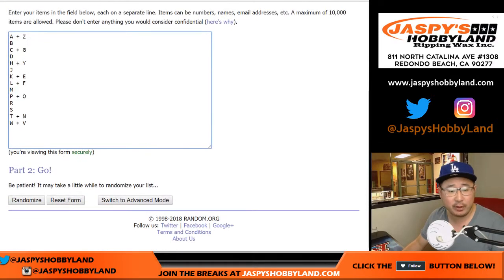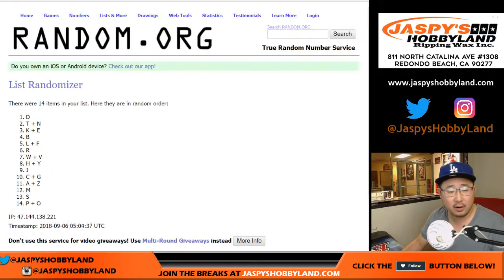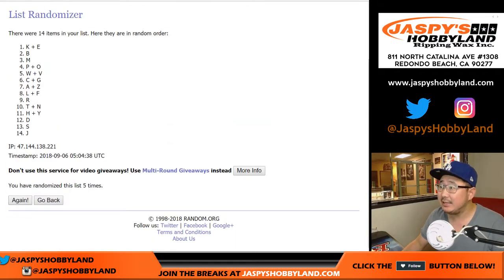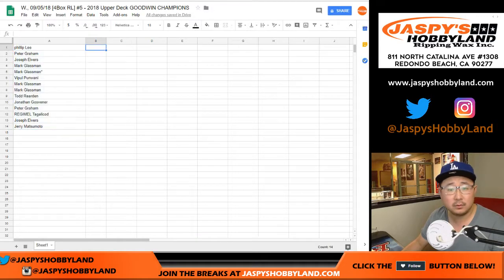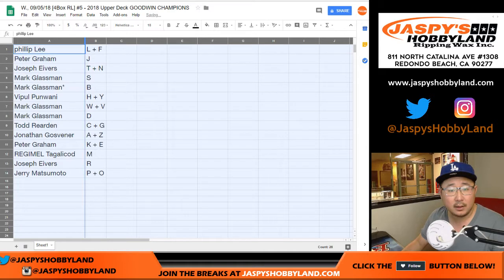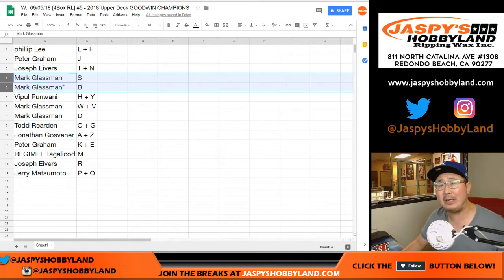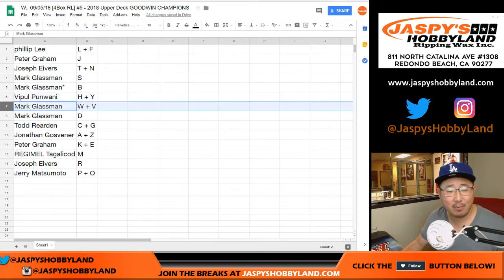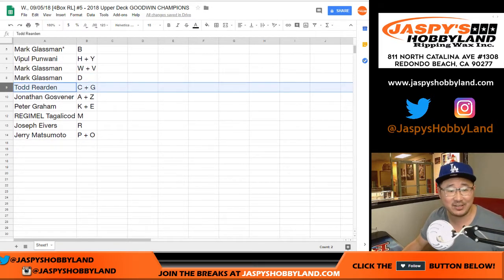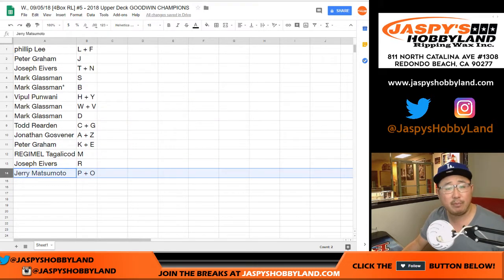Once again, 6 times for the letters. L, F, down to P and O. Phillip with L and F, Peter with J, Joe with T and N, Mark with S and B, Fibble with H, Y, Mark with W, V, and D. Todd with C and G. John with A and Z. Peter with K and E. Reginald with M. Joe with R. Jerry with P plus O.